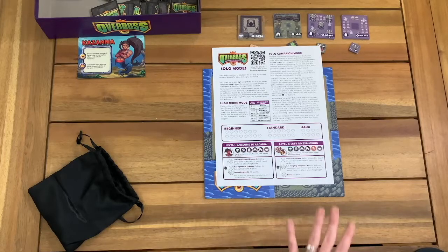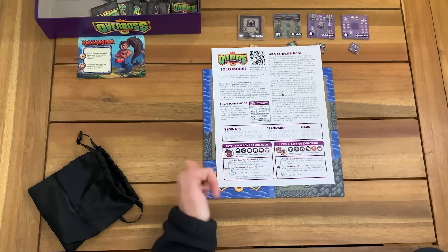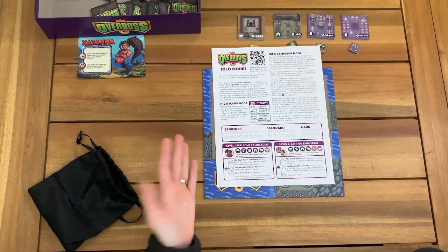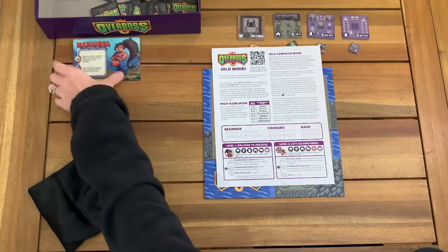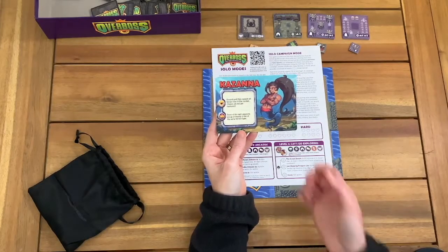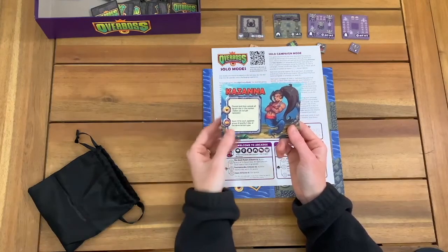Overboss comes with 12 different terrain tiles. In this game for level one, we'll be playing with the forest, swamp, caves, graveyards, camps, and dungeons — so that's six of the 12. We're also going to have Kazana who is going to be our special boss. These bosses allow you a special ability during the game as well as a special bonus way of scoring points.